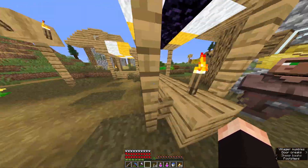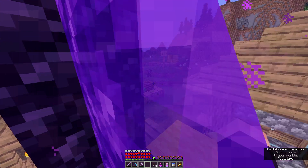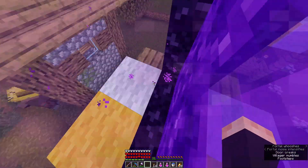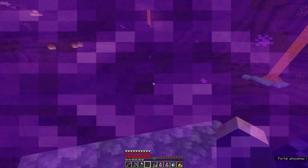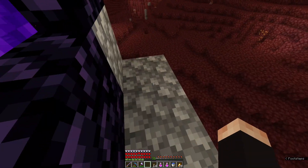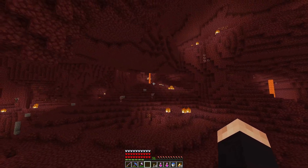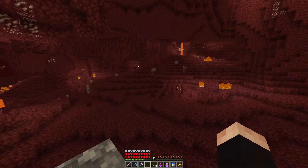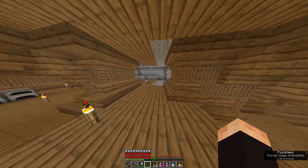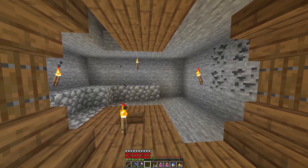Now I just have to get up to my portal again, which might be a little bit more difficult than I initially imagined because I didn't expect it to spawn up there. Now, what I will do is make a bridge, and a hole, and a tunnel towards my portal so that I can just boat them in. And here I will extend the corridor.